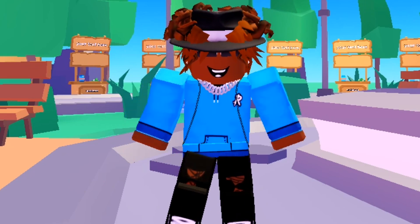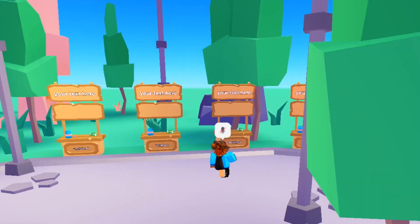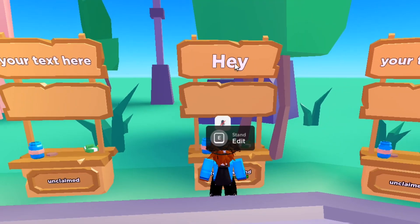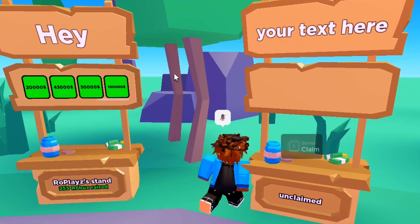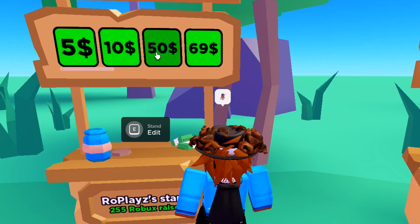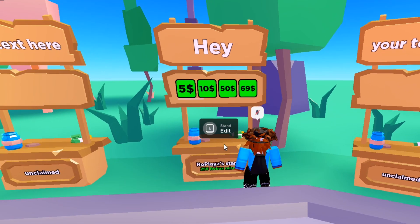Now we're going to join the game. Once you're in, all you have to do is go to one of the available stands, walk over to a stand, and click Claim. As you can see, my game pass — the 69 Robux game pass — shows up right here. I have multiple game passes in the game, and you can see the one we just made is there.